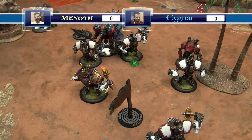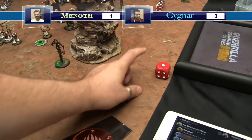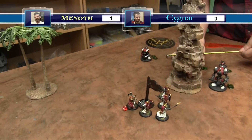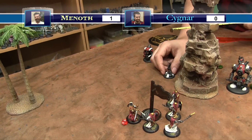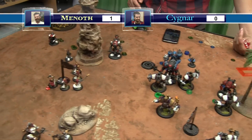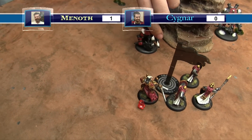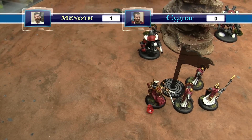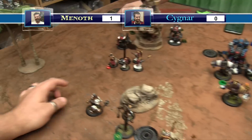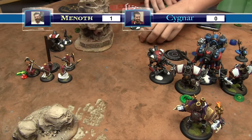Nemo buffs the Hammersmith to dice off two. The Hammersmith reloads. Jakes activates, moves six, and fires at a target. At RAT going to seven from behind, needs a six - cranks it. POW 12, the target dies. Another jack walks up base to base with Jakes and gunshots a target - DEF 12, hits. Half armor plus two, the target goes to the dying state, dice off four - confirmed dead.